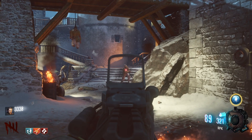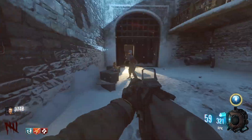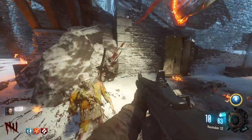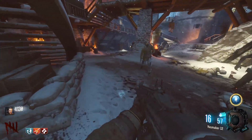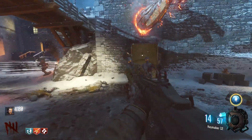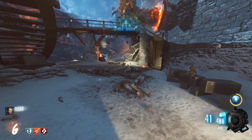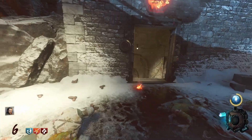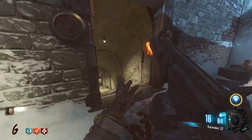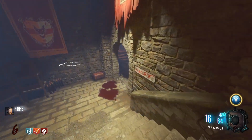Look at this one over there, he's going so slow - what the hell is he doing? I wish there was a shotgun as good as the haymaker but I just don't really think there is, honestly - besides maybe the Kar98 or the MOG 12. But other than that, the haymaker sweeps every other zombie shotgun completely. He fed a little bit of the dragon - that's pretty good. Got another Gobblegum on round six.